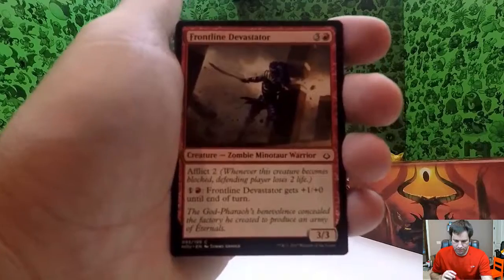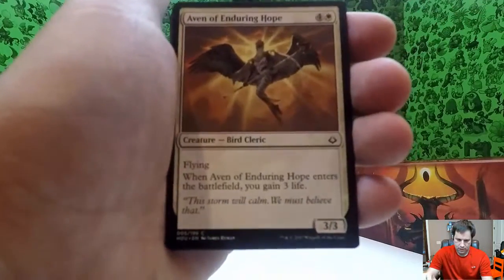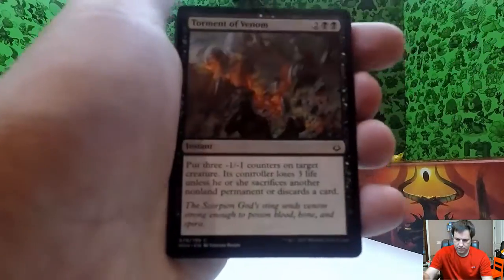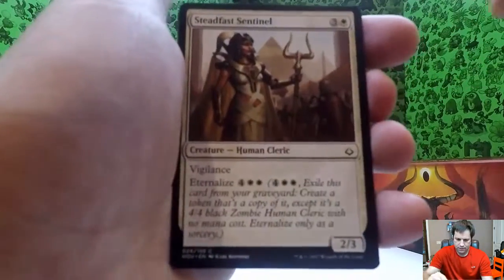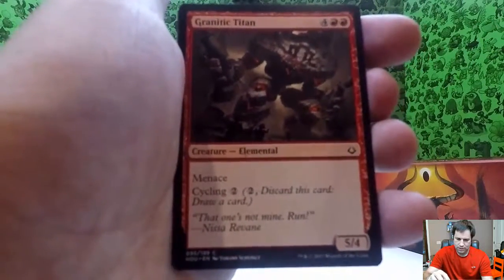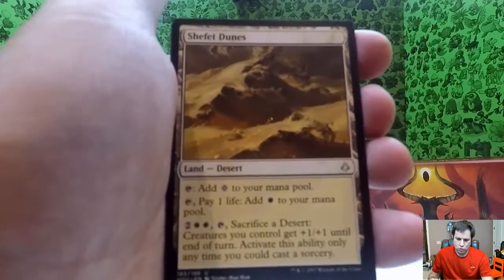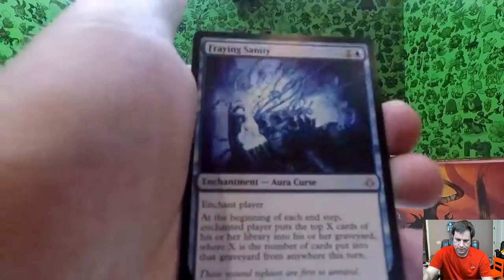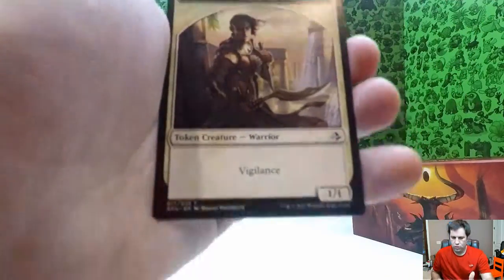Pack four: frontline devastator, tragic lesson, Aven of Enduring Hope, bitterbow sharpshooter — a little fly decided to come visit me — torment of venom, sidewinder naga, steadfast sentinel, desert of the truth, life goes on. Granitic titan, sifter worm — that's a pretty cool worm — Shefet Dunes, torment of scarabs. And there's fraying sanity for your rare. Swamp and a warrior token.